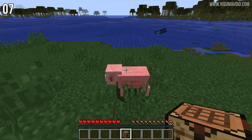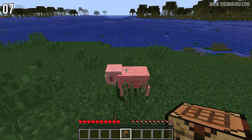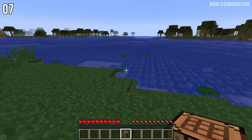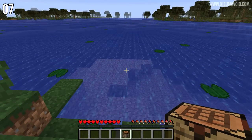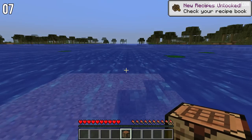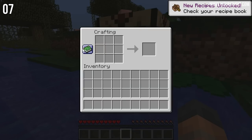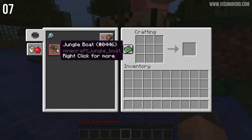This next one you might not consider a secret feature, but it's part of the recipes expansion in the game and I really liked it. If you walk into water, the game will give you all of the recipes for boats. If you open up the crafting bench, you can see we've got the recipe for the boats right there.